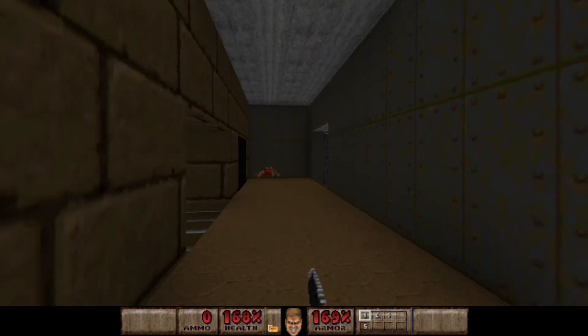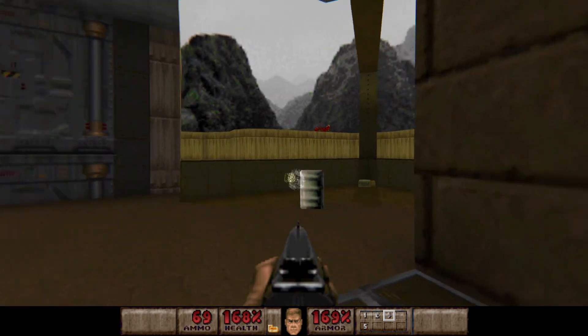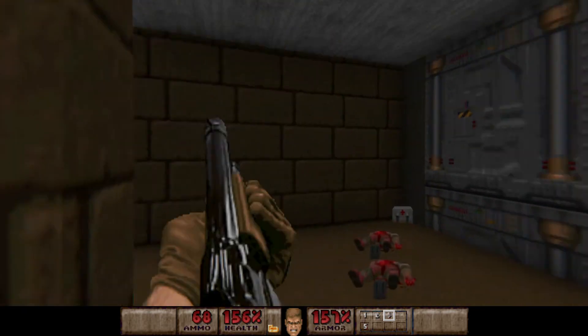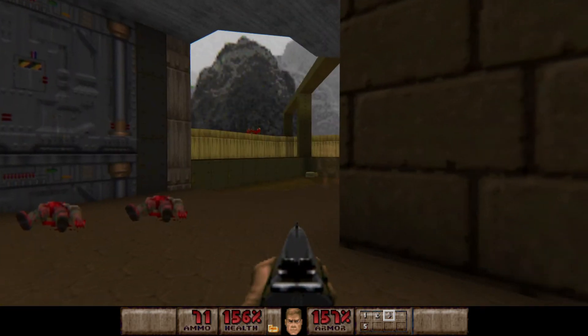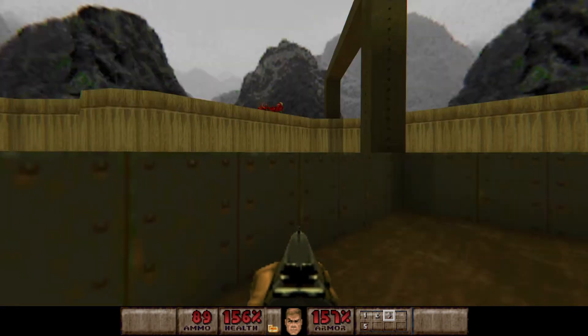We get the chainsaw if you want to use that, but you want to kill these guys down here first. These 2 zombie men in the shotgun line is better. The secret exit is out here.